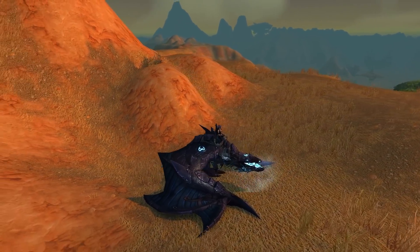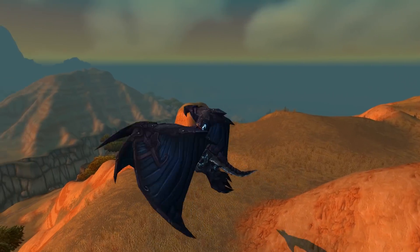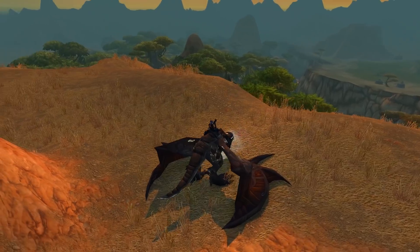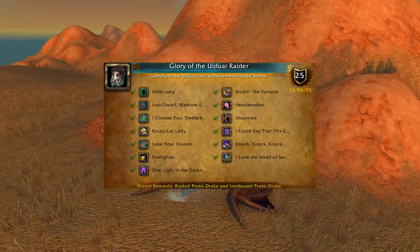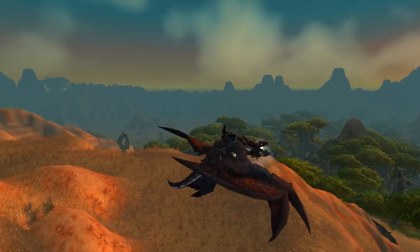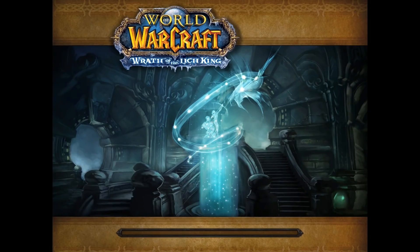The fifth entry is actually a two-for-one: completing the Glory of the Ulduar Raider achievements rewards both the Ironbound Proto-Drake and the Rusted Proto-Drake. This should take about an hour for a level 120 character — aim for level 100 and upward. The raid Ulduar is found in Storm Peaks, Northrend. Do it on 25-man rather than 10-man so you don't accidentally one-shot bosses, and on 25-man you also have a chance at Mimiron's Head if you defeat the final boss without any keeper assistance.